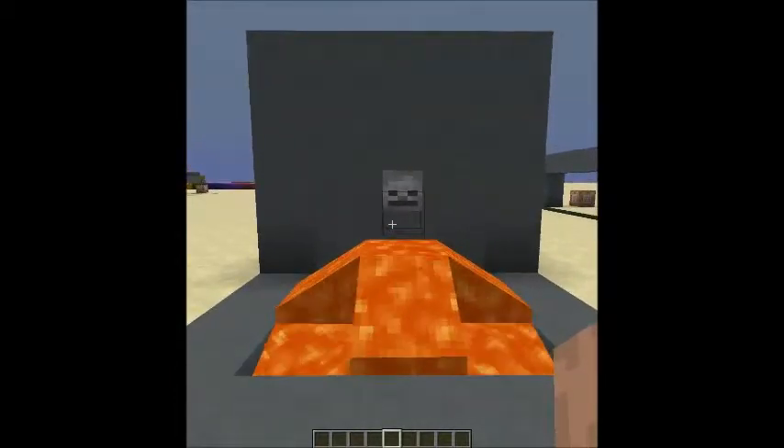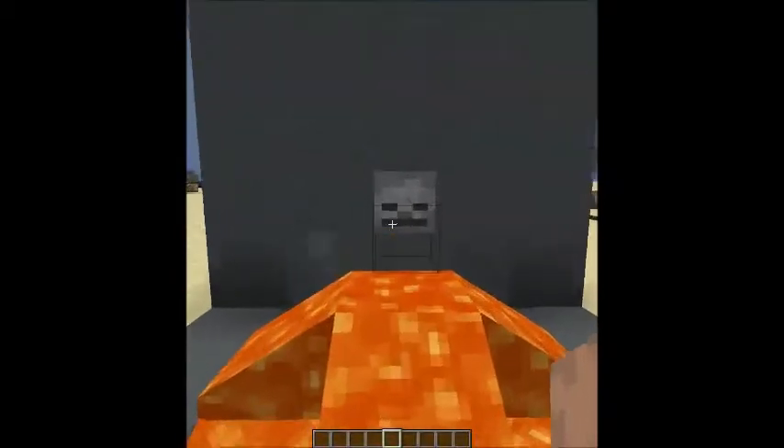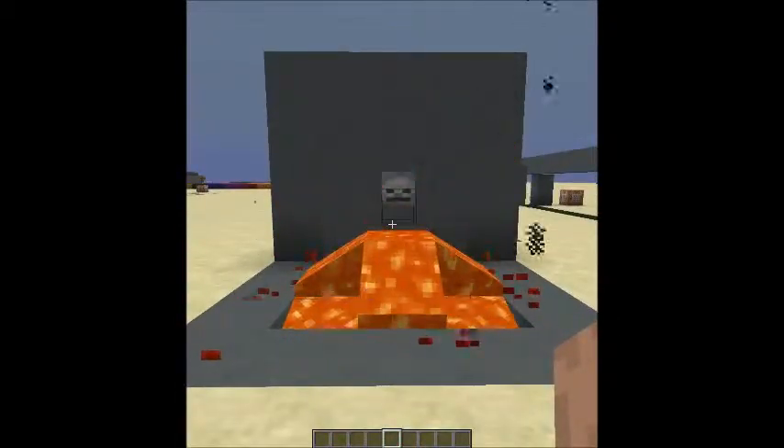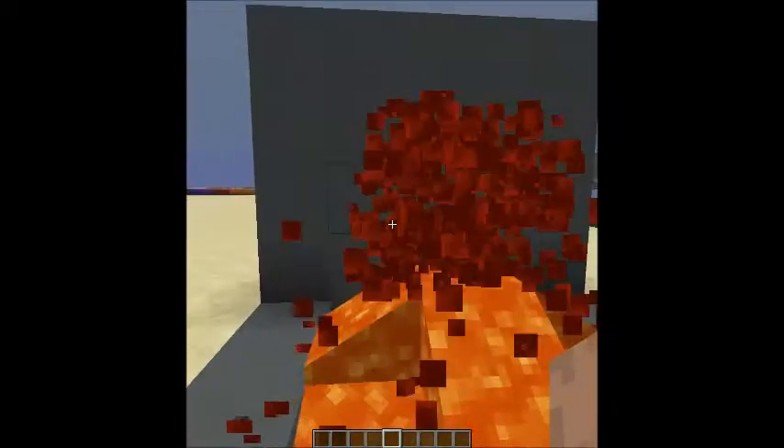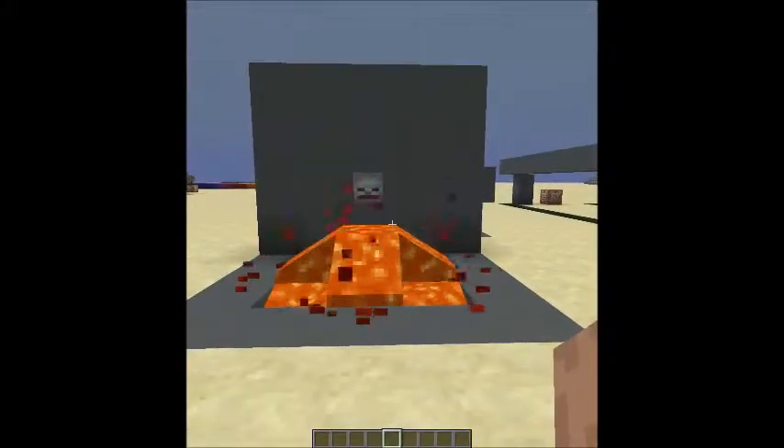This is basically all it does, but I think it's a really cool effect. Boosh! And when you walk away, the skull comes back. Walk towards it, Blood Fountain. Walk away, Skull.